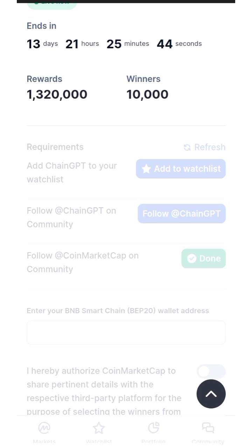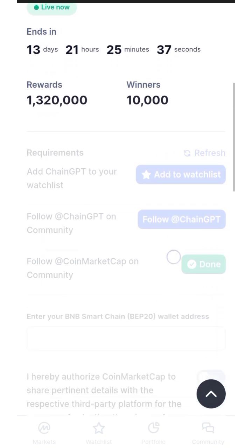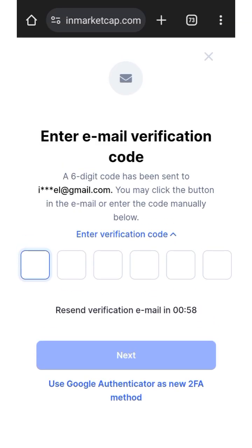To participate, you need to perform some tasks. Look on the screen — this is the amount of tokens that are going to be distributed to the 10,000 winners. You need to sacrifice 50 CoinMarketCap diamonds by clicking 'Participate Now.'